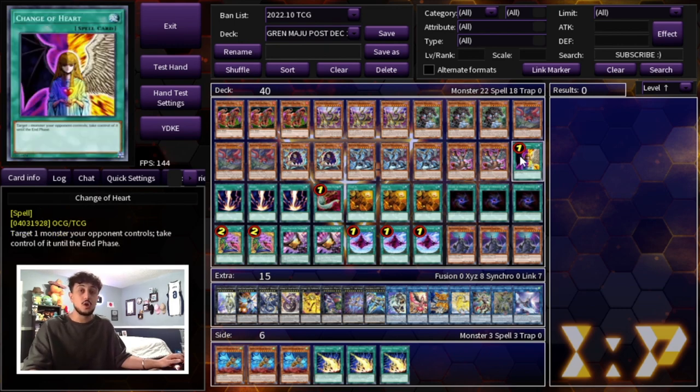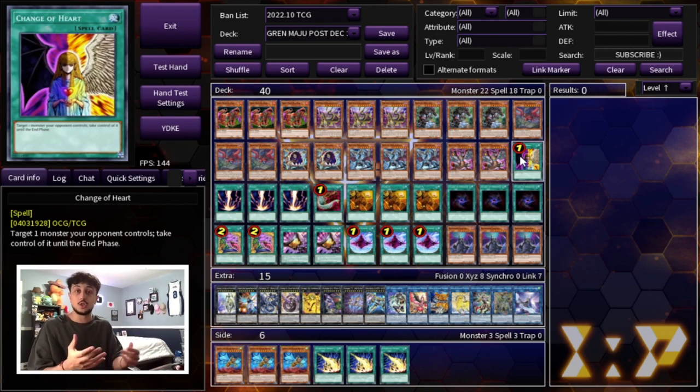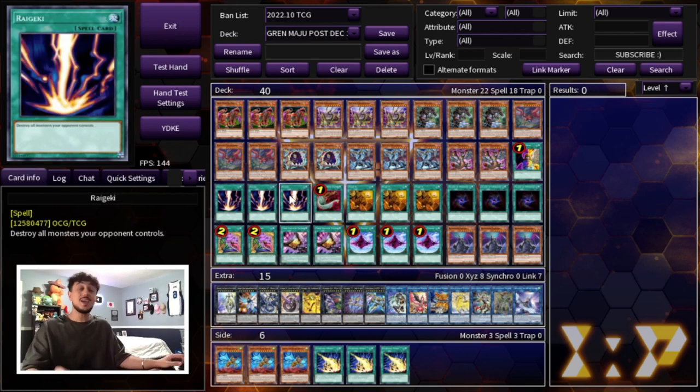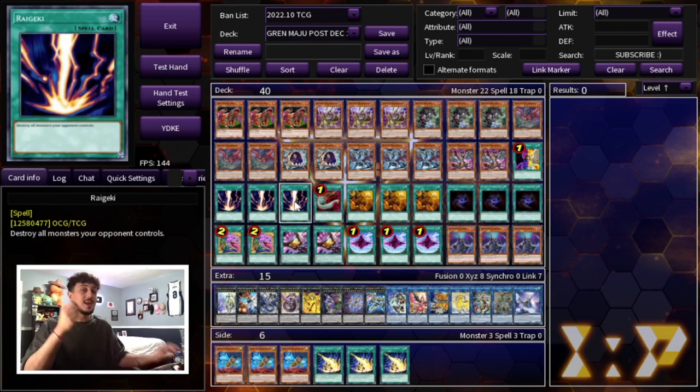We're playing one Change of Heart since we're going second. It helps you OTK, push for more damage, and clear your opponent's board. We're also playing three Raigeki and one Harpie's Feather Duster. Raigeki is very important in today's format, specifically because Fissure is back at three — activating Fissure then Raigeki is insanely broken. Raigeki is also really good into the Floowandereeze matchup, which is a very powerful deck in today's format.